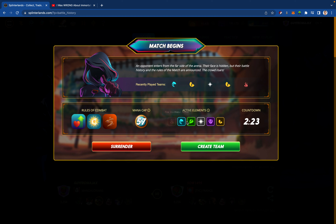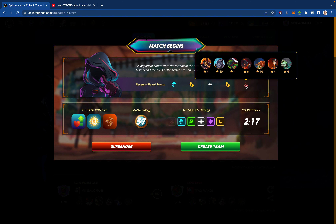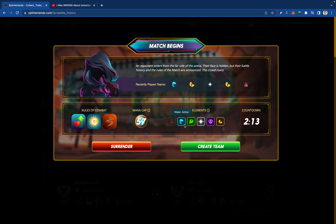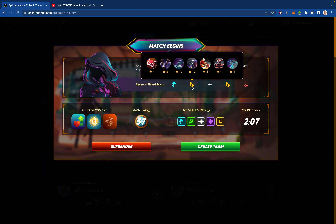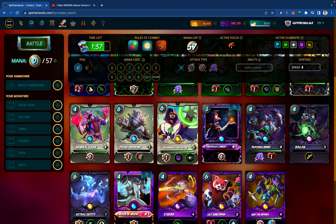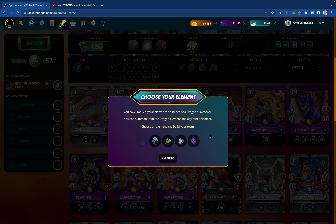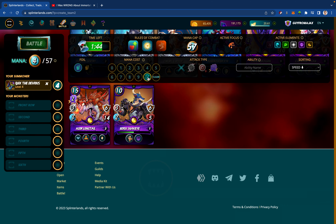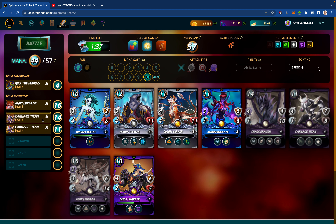Match Three: Equalizer, Holy Protection, Thorns, 57 mana, everything except Fire. Save a maxed out Pasybilis, a maxed out Lily, a maxed out Wraith, and Jacek — all the Legendary Summoners maxed out. Who knows what I'm going to get. Probably Dragon, if I had to bet. I think I just need to deliver offense, especially if there's a potential Lily in play. I'm going offense — I think that's Water. I think that's my best offensive unit. I want the Agor Longtail, the Chaos Dragon, and the Carnage Titan if I can.